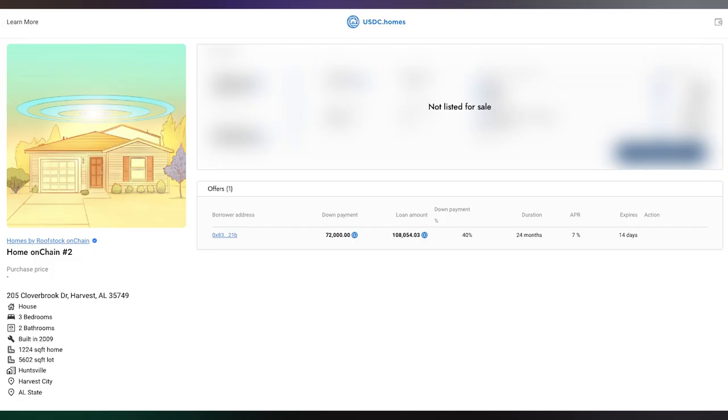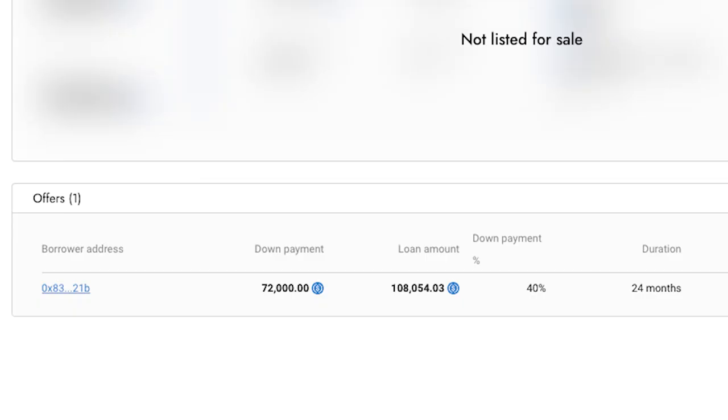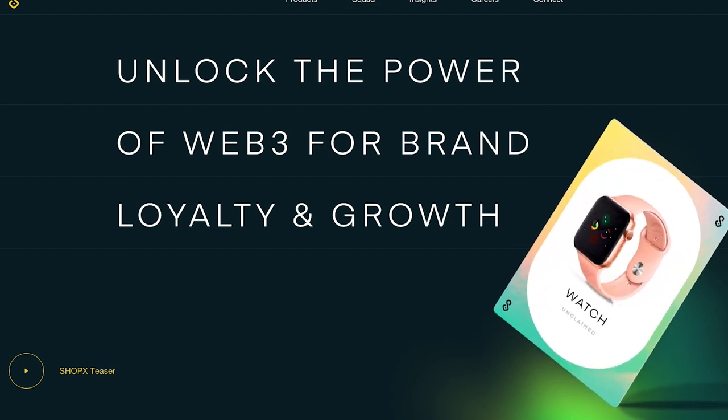Buyers can make a down payment for as little as 20% of the value of the property, and in the present case of 205 Cloverbrook Drive in Harvest, Alabama, the borrower took out a two-year $108,000 loan at an interest rate of 7%. My guess is he's going to fix it up, refinance it, and then take out a 30-year mortgage on it — at least that's my hope. I hope he's not going to take that $100,000 and put it on 100x leverage. But with all that being said, the DeFi world is so much cleaner in terms of how financing can be done. More real-world assets coming on-chain means that DeFi will see accelerated growth, and TVL and other metrics will go up as well. We're also seeing that DeFi has a place in the physical world.